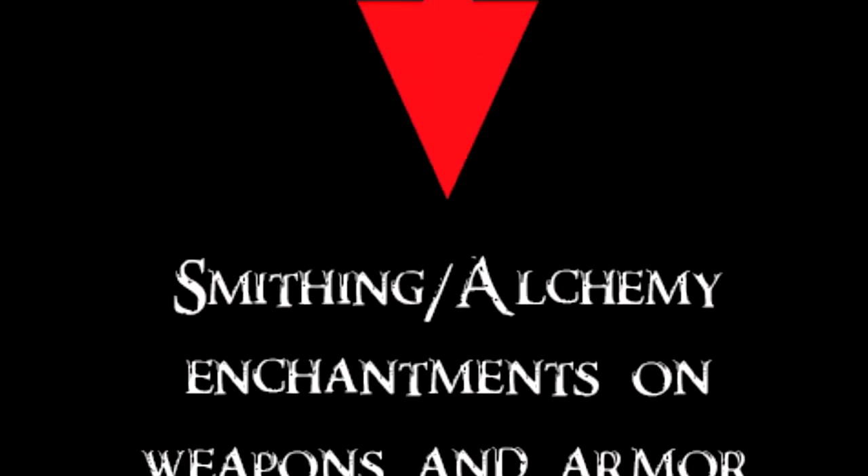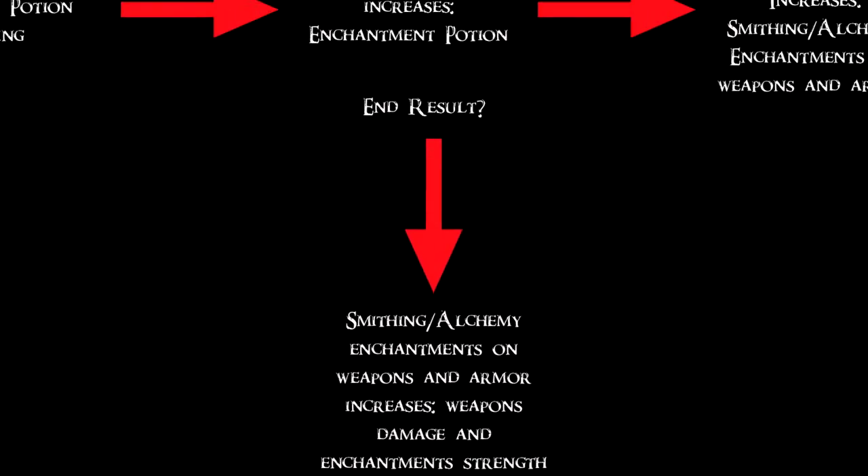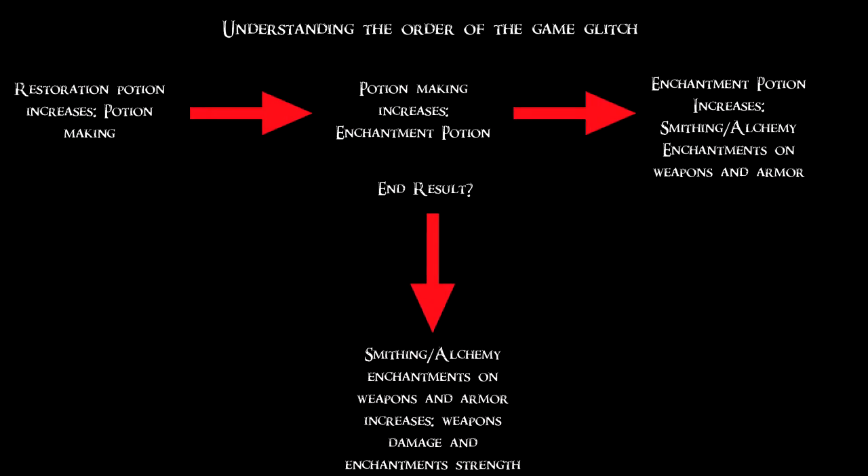And the end result? The smithing and alchemy enchantments on weapons and armor increase weapon damage and enchantment strength. The smithing enchantment allows you to increase your weapon strength and armor's defense, while the alchemy enchantment allows you to make more enchantment potions that will be strong enough to put god-like enchantments on those same weapons and armor. That pretty much wraps up the flowchart — pause here if you want to study it longer, and if you have any questions, leave a comment below.